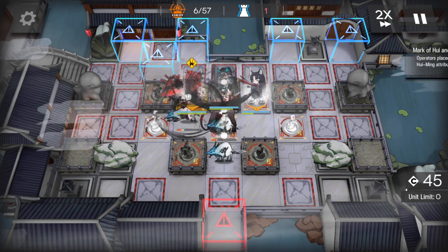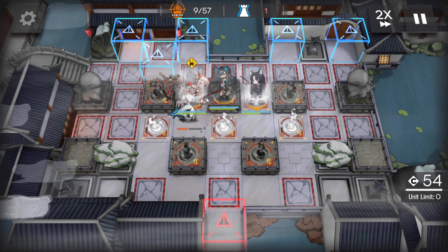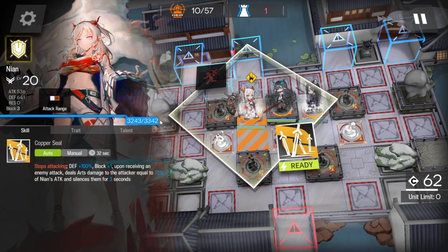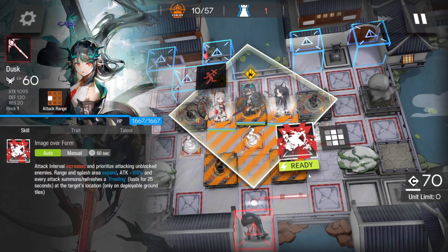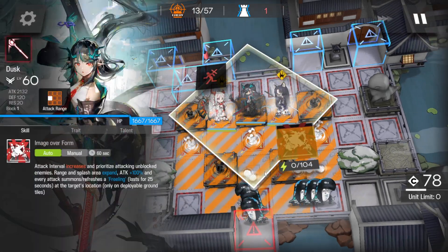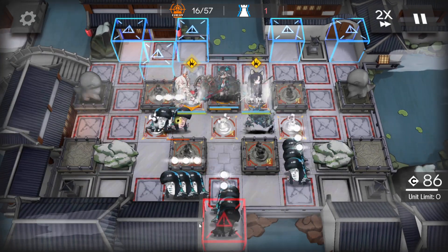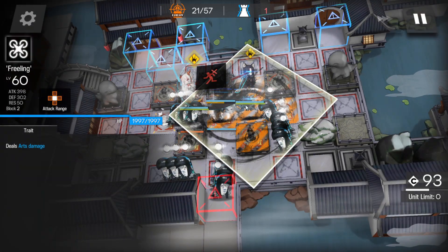Especially with how everything's laid out, Nian hardly takes any damage — it's all fairly straightforward. I've never found the need to use Nian's skill until right towards the end. You can use it early, but it's her Skill 2, so she stops attacking — it's one of those damned-if-you-do, damned-if-you-don't situations. Let's use Dusk's skill; it makes her attack area quite huge. As enemies start going down, they will start spawning these wonderful little Freelings.